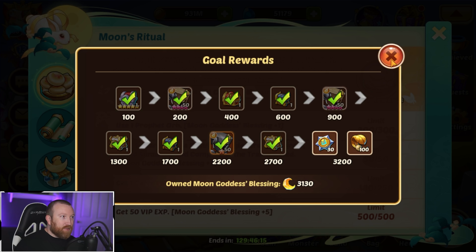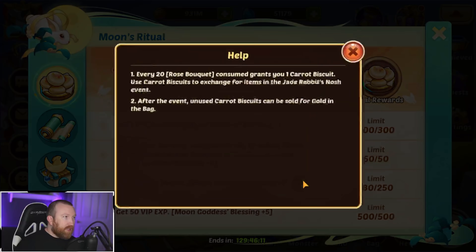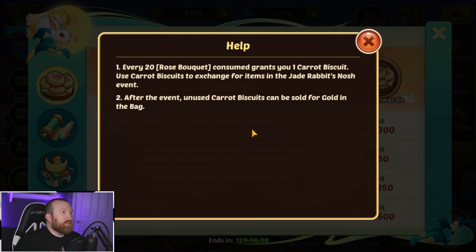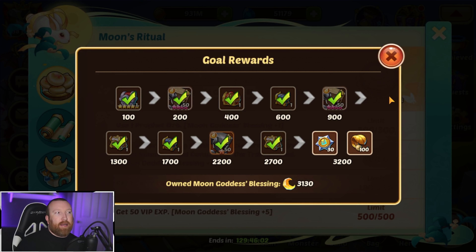To get more we need more carrot biscuits, and we get those from rose bouquets. We need more rose bouquets, so maybe we can't do everything today.